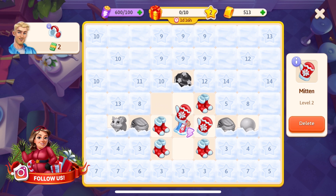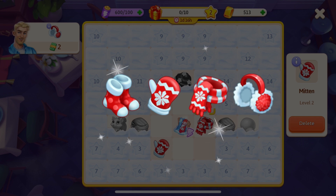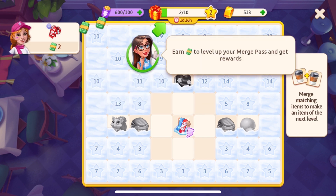Two mittens become a scarf. Continue merging items until you get to the next item: earmuffs. When a customer's order is ready and served, customers will reward you with banknotes and sometimes useful merge-related items and generators.